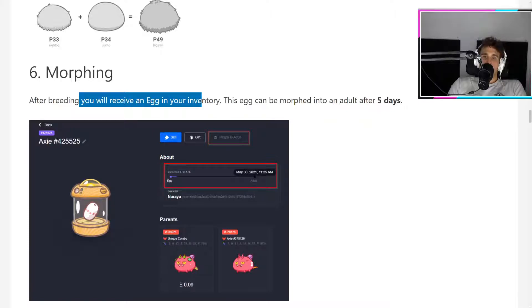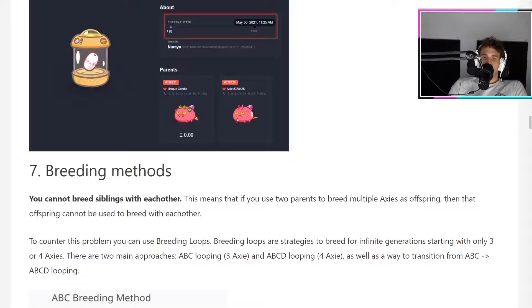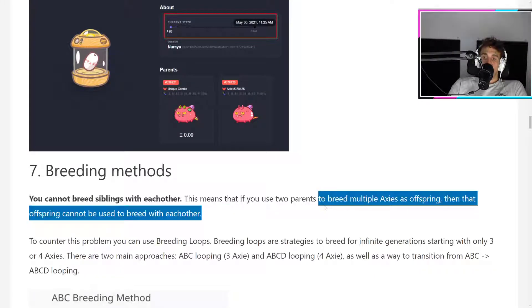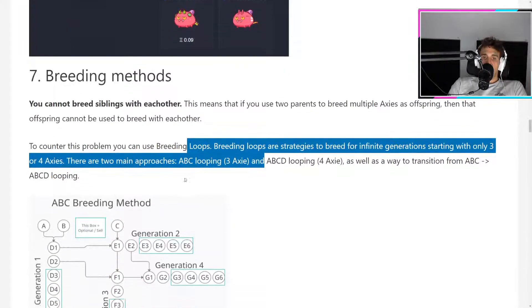After breeding, you will receive an egg in your inventory. The egg can be morphed into an adult after five days, and there is no cost for morphing. You cannot breed siblings with each other — if you use two parent Axies to breed multiple offspring, those offspring cannot breed with each other. To counter this problem, you can use breeding loops.